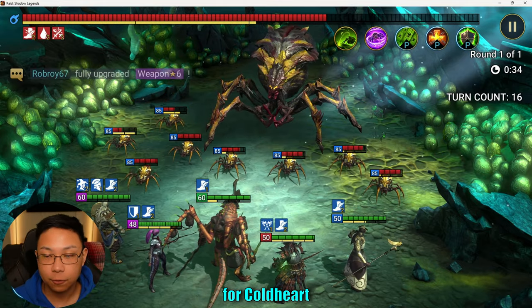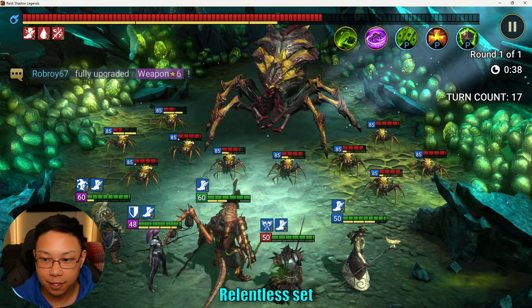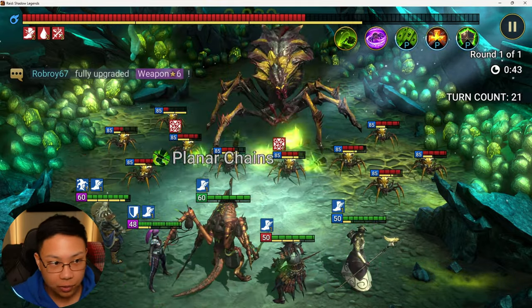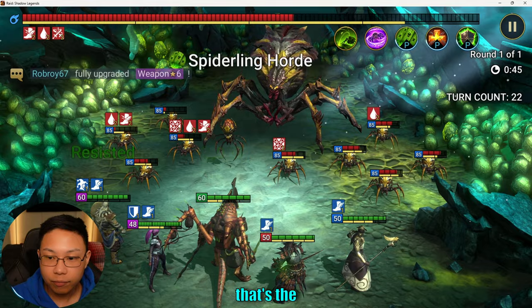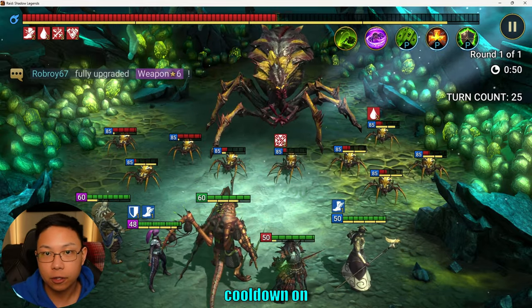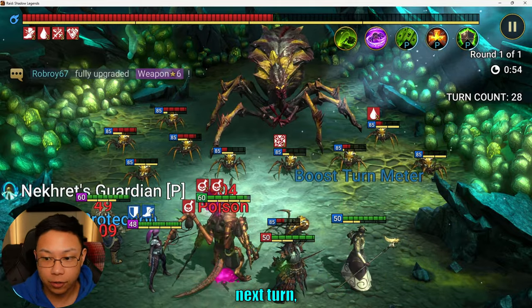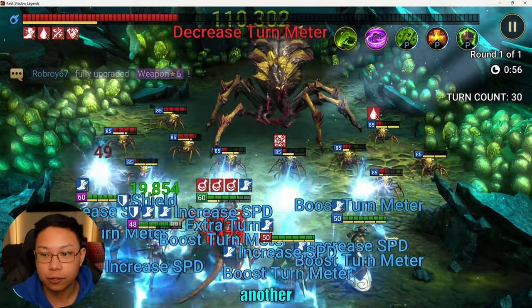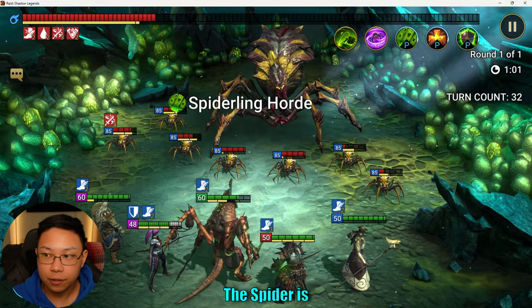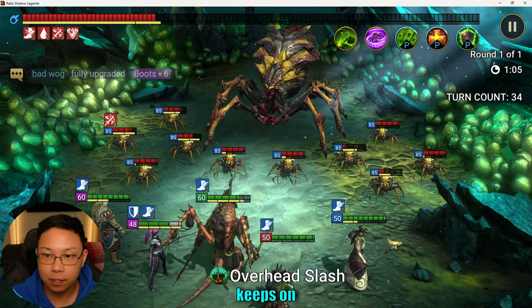Another build I do like for Coldheart is Relentless, which makes it so she can take multiple moves back to back. But what you see there — that decreased cooldown — that's the Reflex set kicking in. So now the cooldown on her A3 skill is going to be reduced so that she can, on her next turn, bang out another Heart Seeker, keeping the turn meter pushed back even further. The Spider is not going to take a move as long as the Reflex set keeps on popping off.